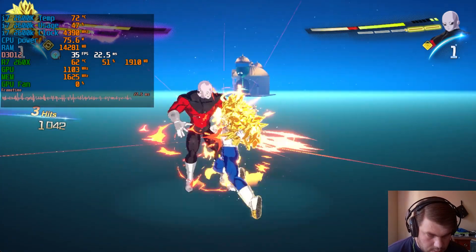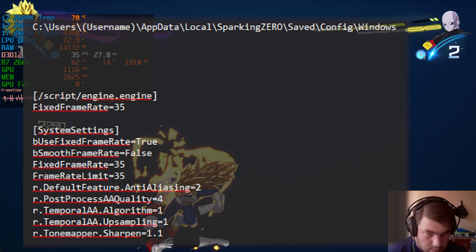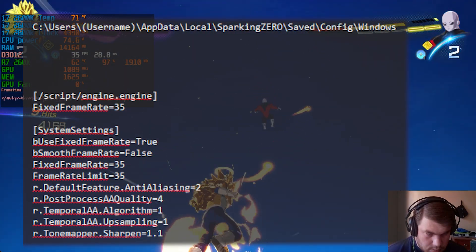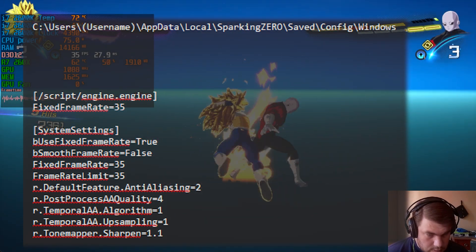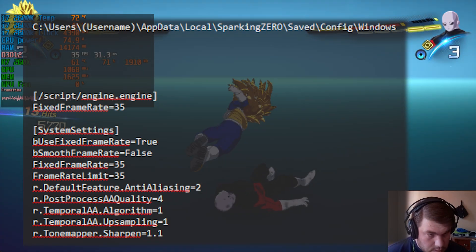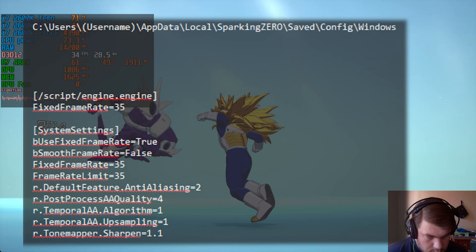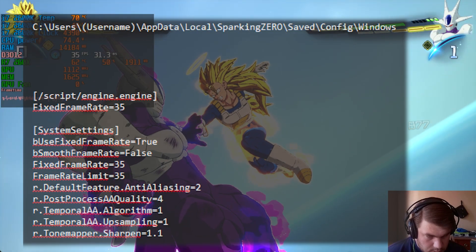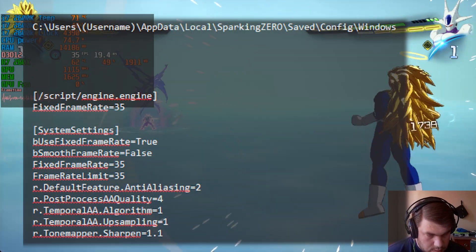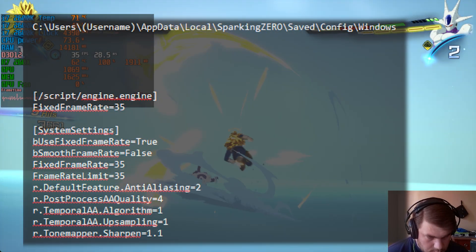First, go to your C drive, then your user account folder, and look for AppData. If it's not there, it's hidden — go to your View settings to show hidden content. Then navigate to AppData > Local and search for Sparking Zero.